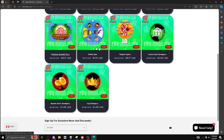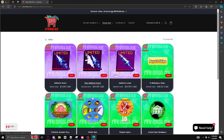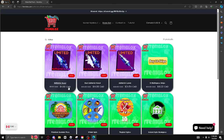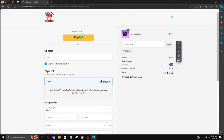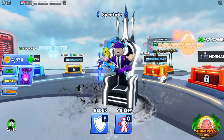As you can see, you can get many things such as the tropical spins, wheel spins, the summer pass, and everything for cheaper than you would on Roblox. You can go to add to cart, checkout, and add the code 'ropix' to get an additional 10% off. Now let's check out everything inside this new update.